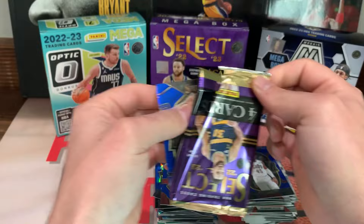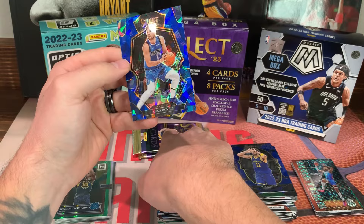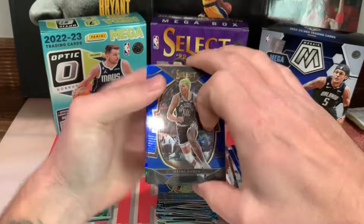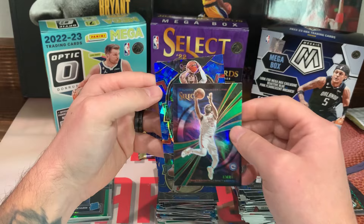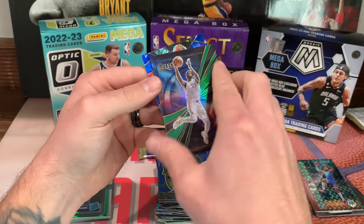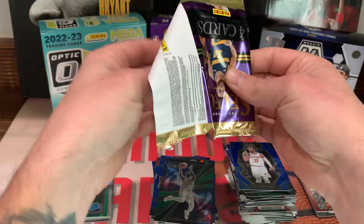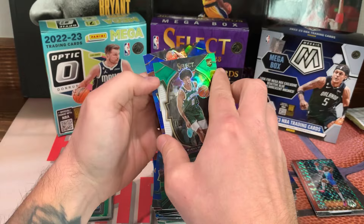Klay Thompson, Jason Tatum, blue silver Jayden Hardy, and a Luka with the color match Premier Level on the back. Jeremy Sochan, Jalen Brunson, Joel Embiid on the Thunder Lane, Jaylin Green on the back — I think this is a green. Last pack: Joker, Andrew Wiggins, Bochamp on the green white and purple — not numbered — and Fred Van Vleet on the back for the last card.